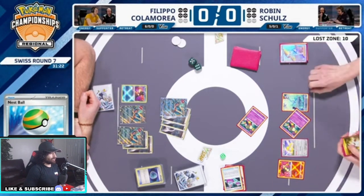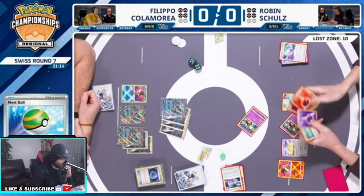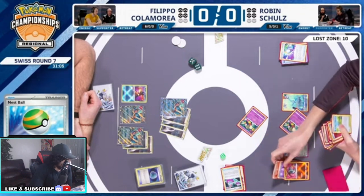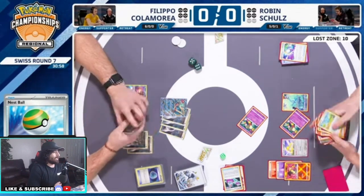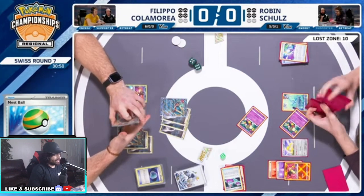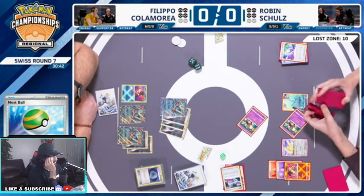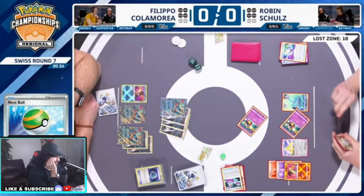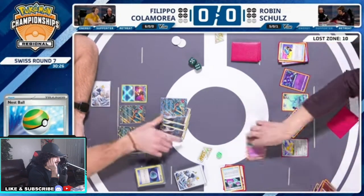We can actually get Charizard to three energy, which is crazy. I don't even know why you would want to do that. Attacking with Roaring Moon wouldn't have been that much better — at least Charizard would have been a little bit cheaper after we Roaring Moon. So this is a little bit weird that we went for this. We have the final energy in our hand — switch, and we're off to the races, we're gonna attack, KO.